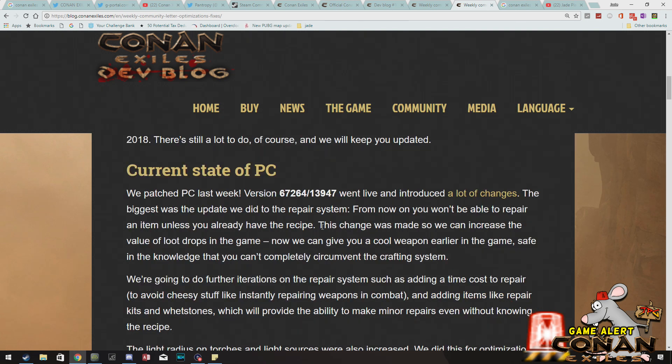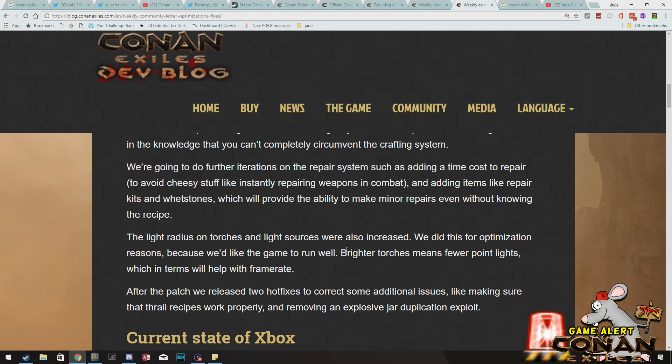Moving on to PC — what they actually updated this week was repairs. From now on you won't be able to repair an item unless you already have the recipe. This change was made so they can increase the value of loot drops in the game — now they can give you a cool weapon early on, safe in the knowledge that you can't completely circumvent the crafting system. That makes a lot of sense as a lot of the loot chests are still just rubbish. They're also rejigging the repair system further by adding a time cost to repair so that will stop anyone repairing a weapon during combat, and adding items like repair kits and whetstones which will provide the ability to make minor repairs even without knowing the recipe.